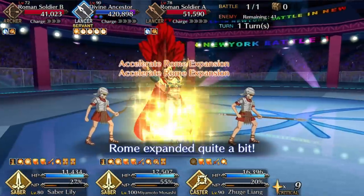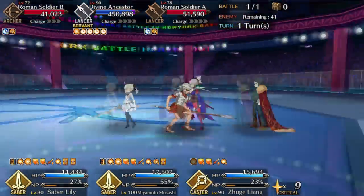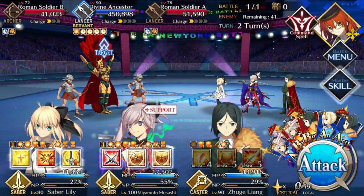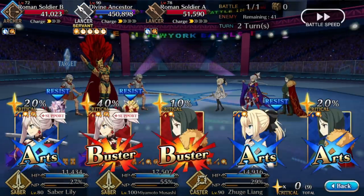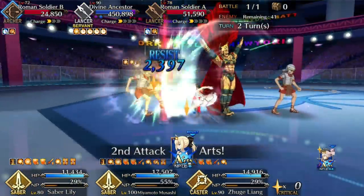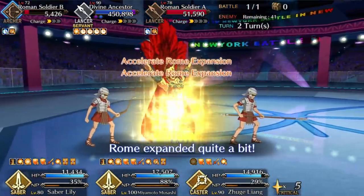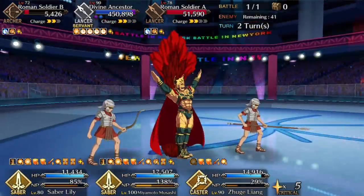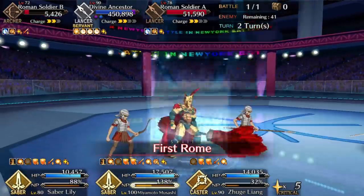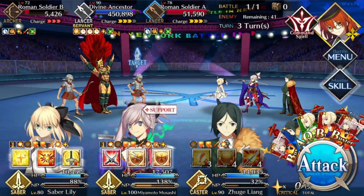Being Roman has certain perks and penalties. The first of which is that starting from the end of turn one, Romulus will start using a rotation of three buffs, and he'll give these to anyone who qualifies as Roman. On turn one, he heals everyone. On turn two, he gives everyone charge — one tick for the enemies, 50% for you — plus an NP damage buff. And on turn three, all the Romans get attack. Pretty handy stuff.